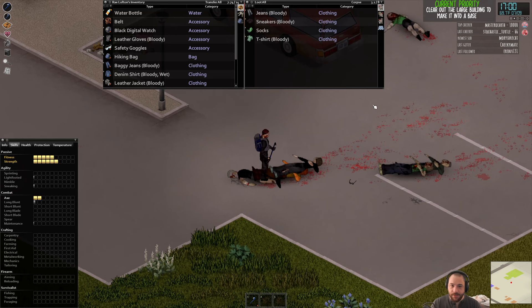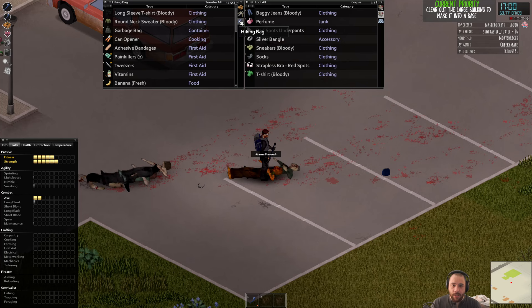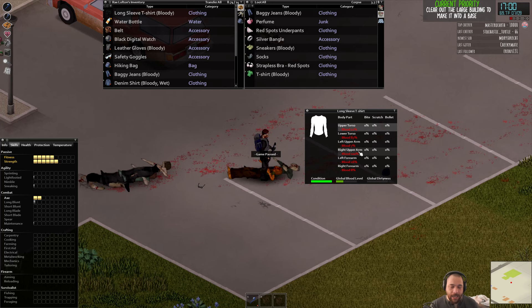Long sleeve shirt — I'm going to put that in my backpack. The long sleeve shirt, like that apron, doesn't offer any protection by itself. But if you sew strips of fabric into it, it can offer protection. So it's a good canvas or platform to tailor up better clothing. Long sleeve shirts and t-shirts take the same slot.